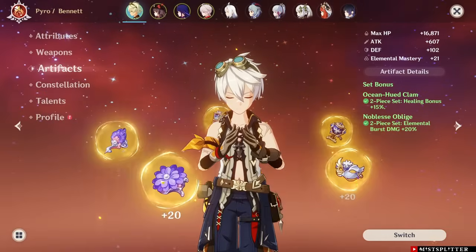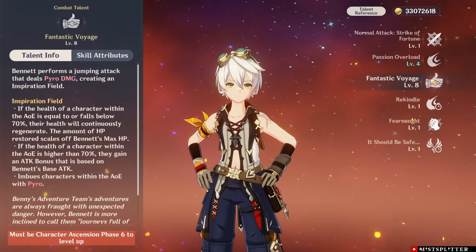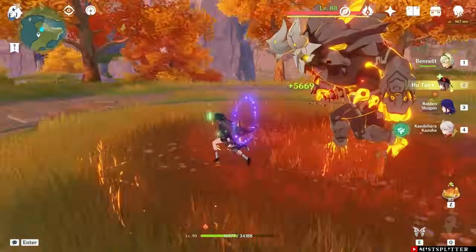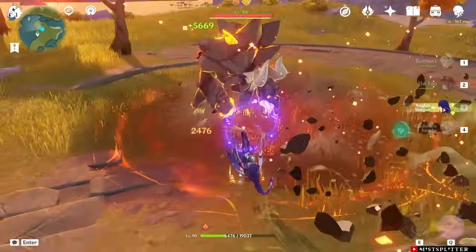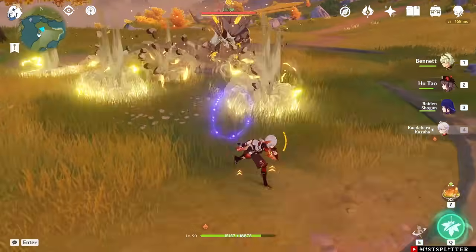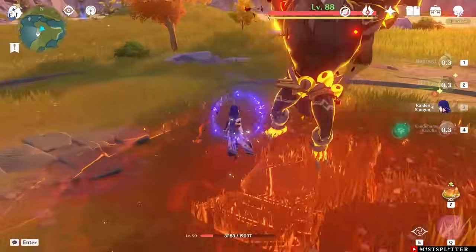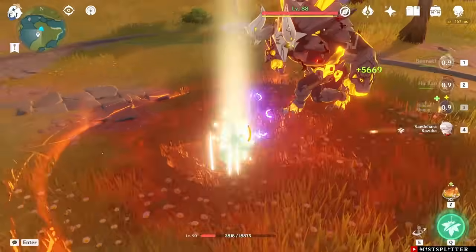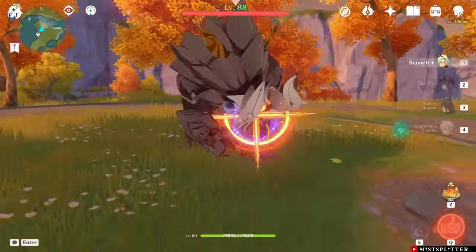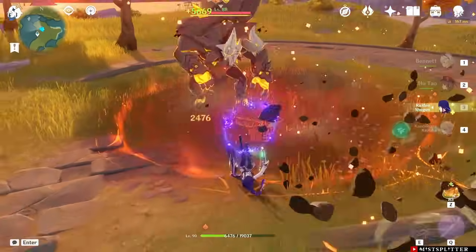Moving on to our only Pyro healer: Bennett. Bennett heals your active character through his Elemental Burst. His burst healing is strong but has the same 70% HP requirement as other healers. My Bennett has decent investment and was able to reach the 70% HP mark. With the HP restrictions, Bennett generated 226 points. Bennett provides decent healing and can be used in many teams with Furina. He is also one of the best attack buffers in the game, valuable to many teams. Other than Vaporize teams, he can be run in other teams since his Elemental Burst does not apply a lot of Pyro unless you're at C6 and gain Pyro infusion. Bennett is still as strong as ever and can fit in a lot of teams with Furina.